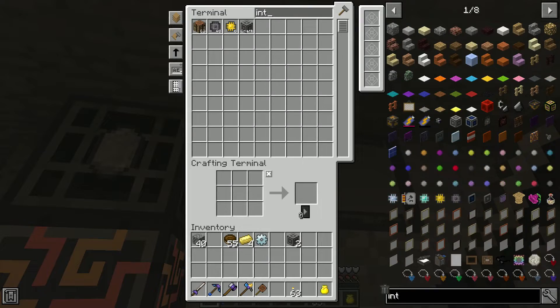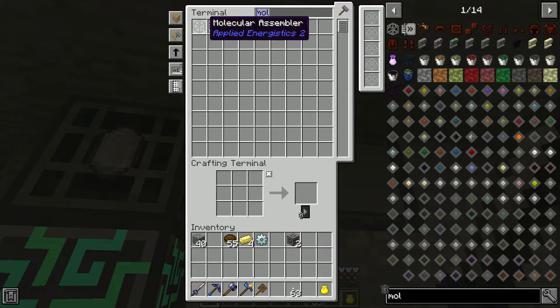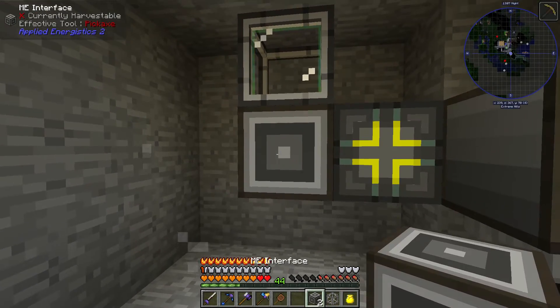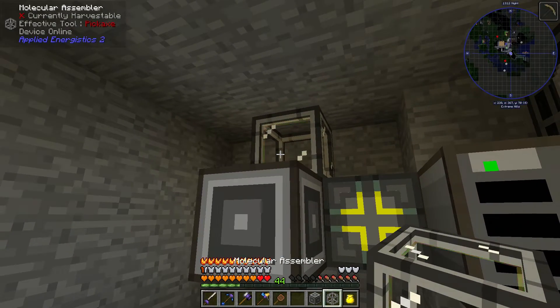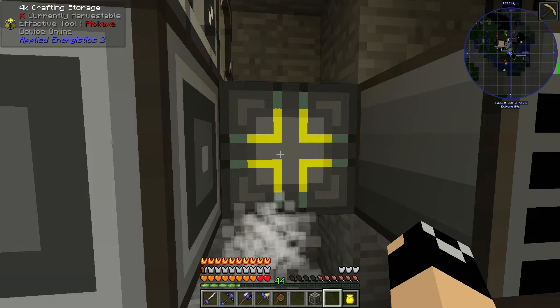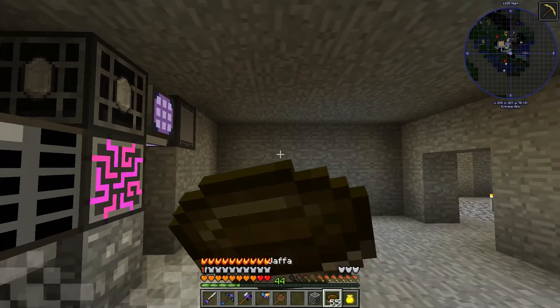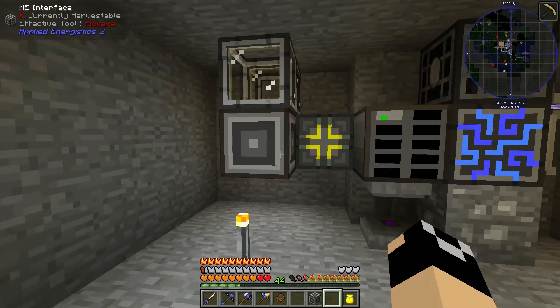Let me grab those interfaces we ordered and then order ourselves a molecular assembler. Before long we're going to do kind of my standard go-to, which is four molecular assemblers around a single ME interface and then eight across. Basically each interface uses a channel but the molecular assemblers do not, so once you have a lot of crafting co-processing units you have really fast crafting of complex items.